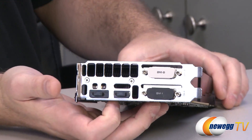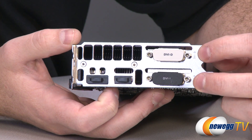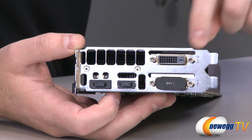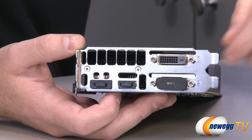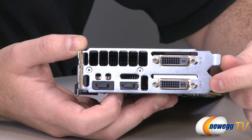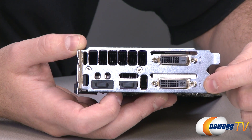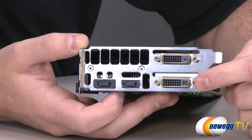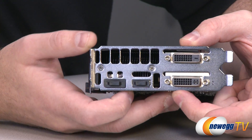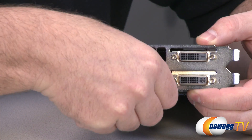Down here at this end we have our video outputs — that's where you connect your monitors. Note that there's DVI-D, which is digital only at the top, and DVI-I here at the bottom. Both are dual-link DVI; it's just the bottom one has the analog connection. So if you're going to use that DVI to VGA connector, plug it into the bottom one — it won't work with the top one. You get two DVI outs, dual-link DVI, capable of 2560 by 1600 resolution.